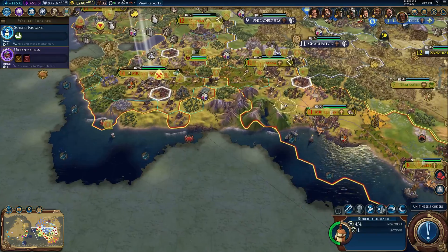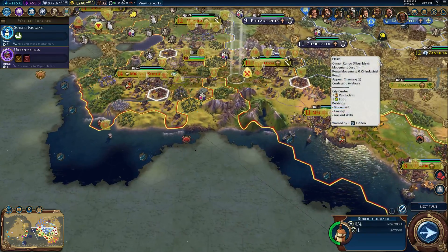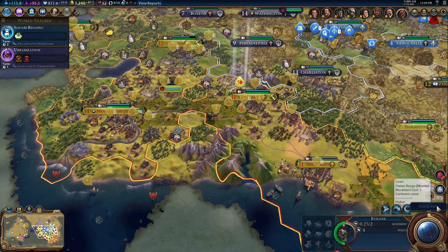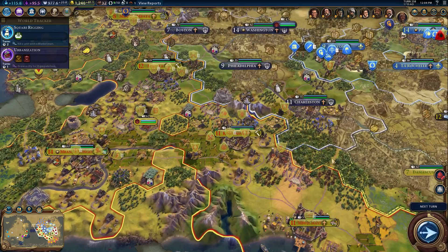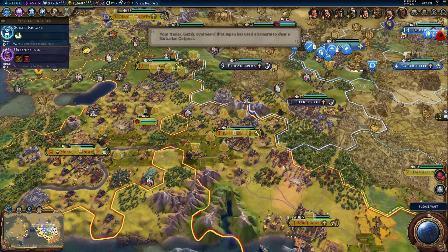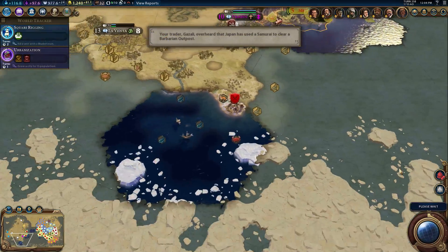You, on the other hand, Robert Goddard, can go there. Next turn. Unit needs orders — wait, what do you want me to do? He needs orders; he can't go where he was going to go. There we go. Japan used a samurai — oh, thank you, Ghazali, for telling me about that exciting bit of news.